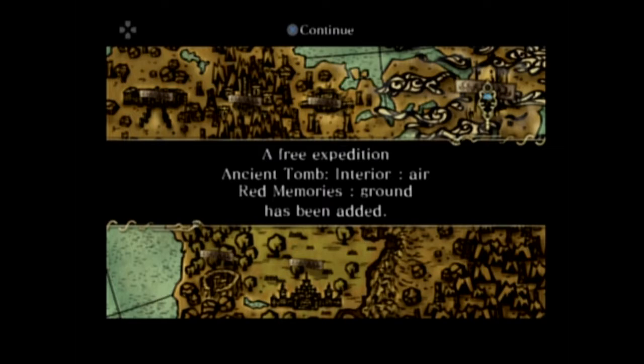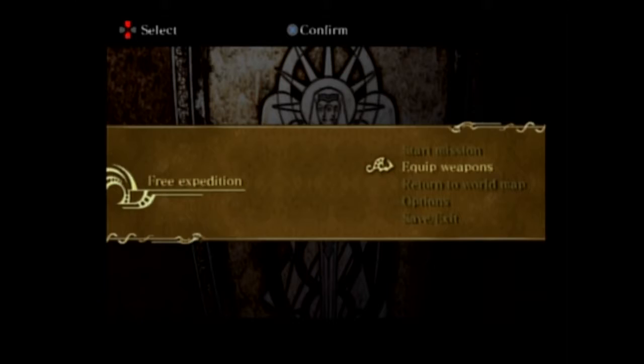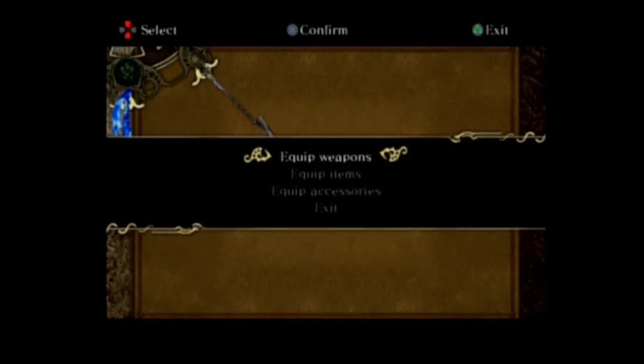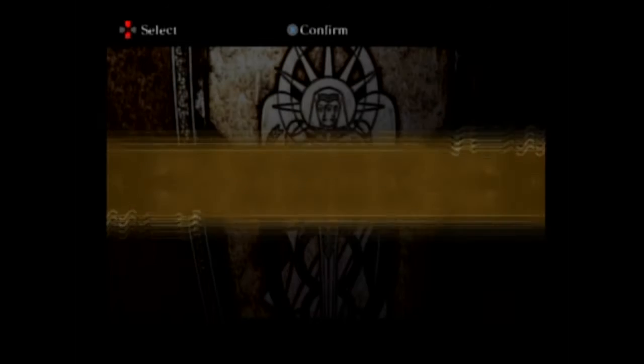That is a free expedition done, which grants us access to Ancient Tomb Interior Air, Ground, and Red Memories Ground. My guide says I was supposed to beat the interior in order to get to the Red Memories, but we'll just keep taking it in order. We're going to do the Ancient Tomb Interior free mission — this is the one where you fly around in closed-in quarters. It's crappy level design, especially for a dragon. It's atrocious.